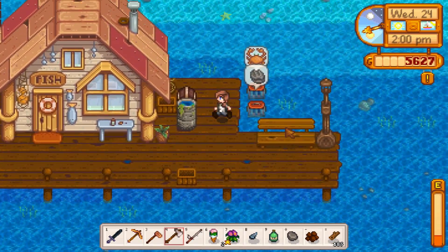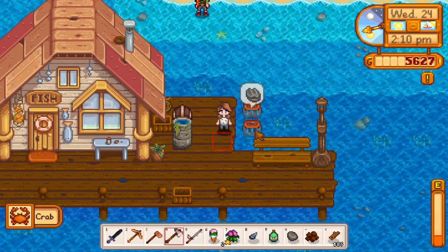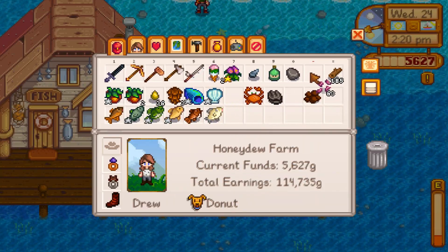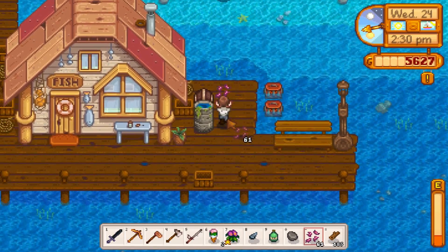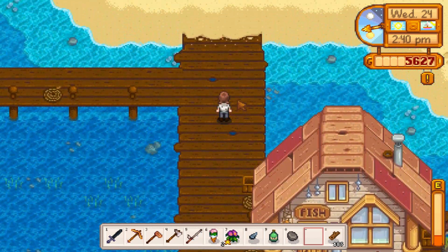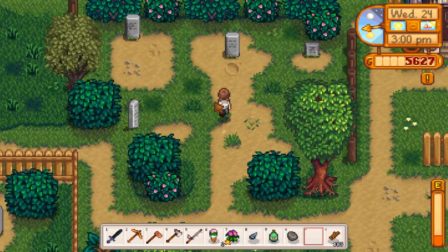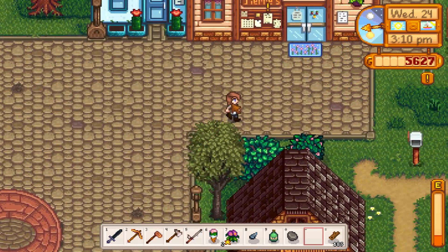Crab pots are kind of a pain sometimes because if you click on them again, you pick them up. Whenever you've got a big long line of them, it's kind of a pain because you're accidentally getting the items out but also accidentally picking them up. It's always best to have the bait in your hand whenever you're pulling your crabs out of it, and then just re-bait it. I think I already have a cockle in the bundle — I'm pretty close to completing that bundle. I can't remember what the reward is, but I want it.